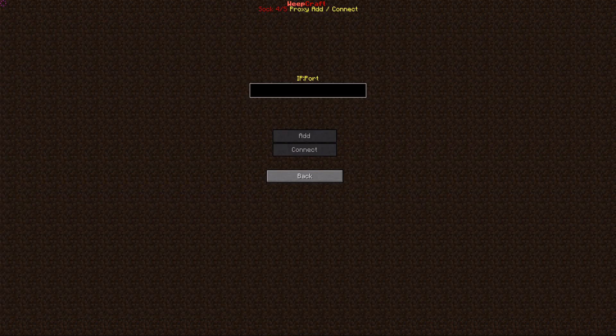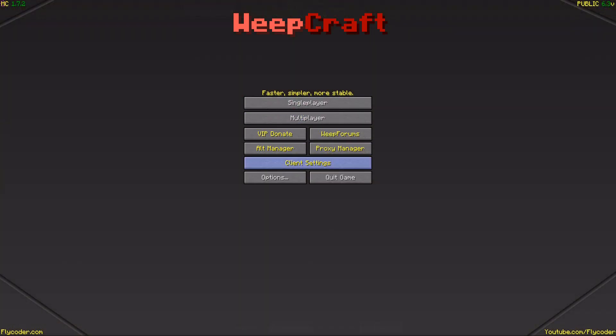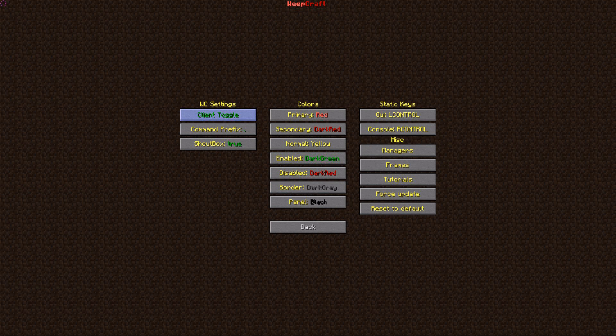Here we have a proxy manager. If you are IP banned, go to direct, search for a proxy, enter the IP followed by a colon and the port, go to add, then you can connect to the proxy and bypass the IP ban on any server.